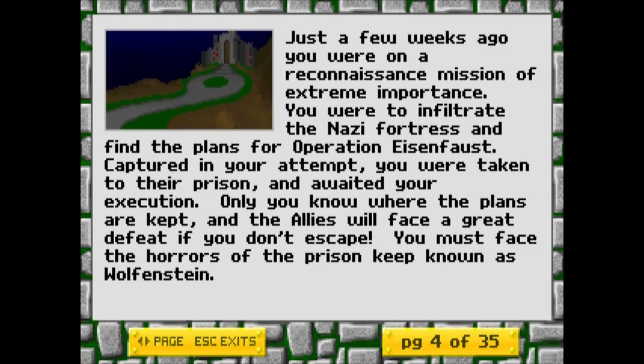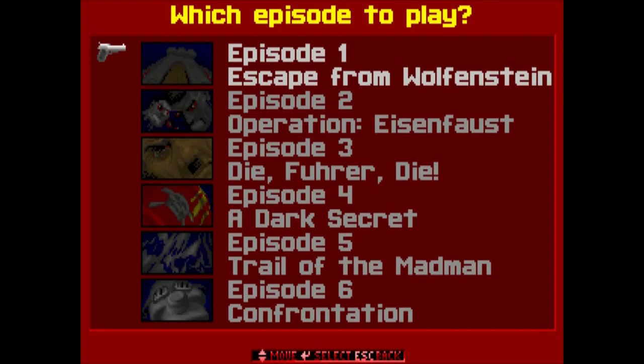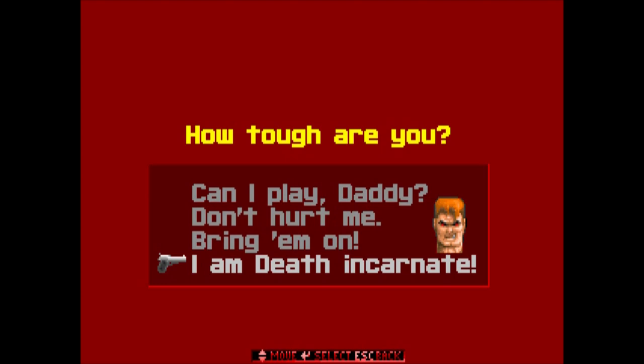You were on a recon mission nearby, but it turns out you sucked at it, got captured by the enemy, and thrown into the prison of a massive fortress known as Wolfenstein. It's up to you to stop sucking, kill some Nazis, and escape with the plans for something important that really doesn't matter, because this is an FPS from 1992. Start a new game and choose from any one of six episodes, keeping in mind that four through six are prequels to the main Prison Break story.